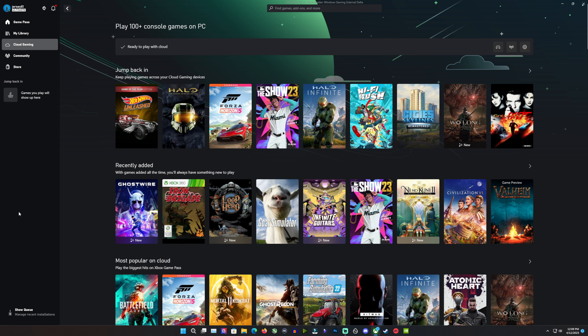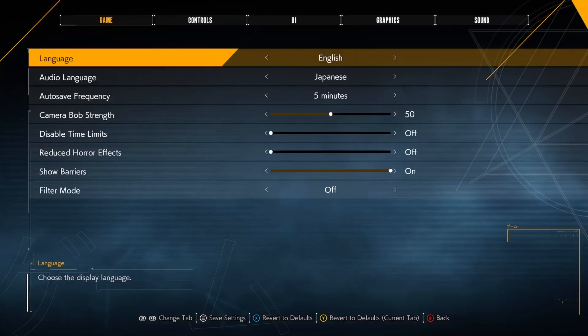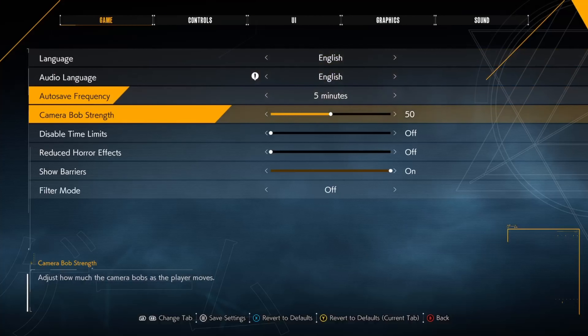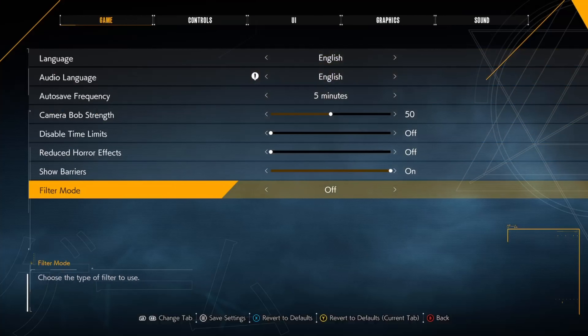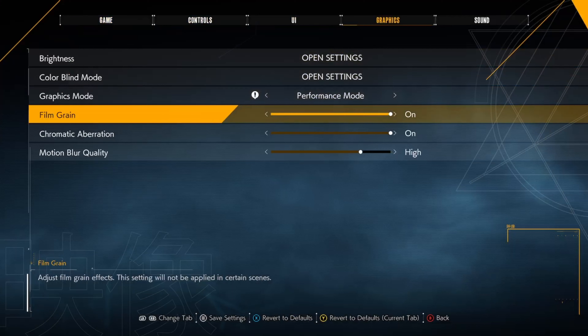We are using the Xbox app for this testing, and your performance can vary. I've been getting pretty decent performance out of the app lately, but I know a lot of people still have trouble with it, so you might want to try out the browser if you're having scanline issues or quality issues. As far as settings in the game, I did make sure everything was set to English — it was defaulting to Japanese right off the bat for whatever reason. Then I shifted over to graphics, and there's not a ton of options, but I did want to change over to performance mode.